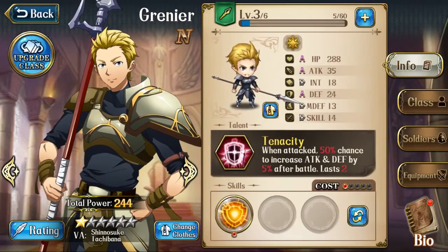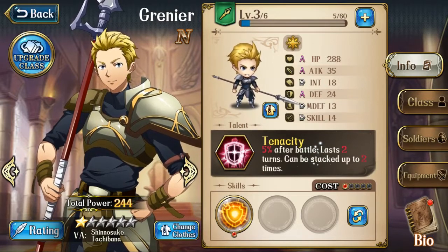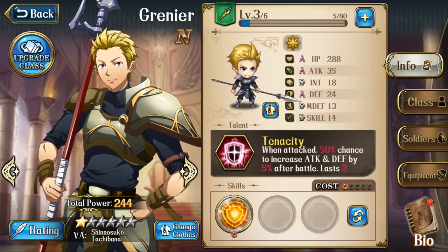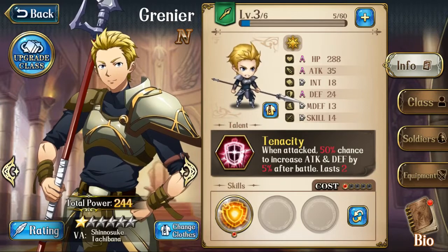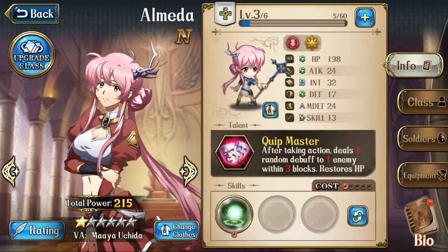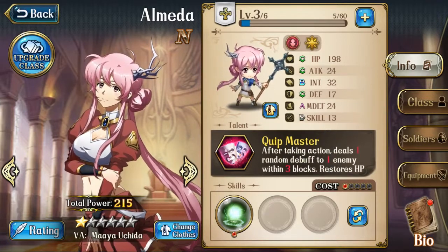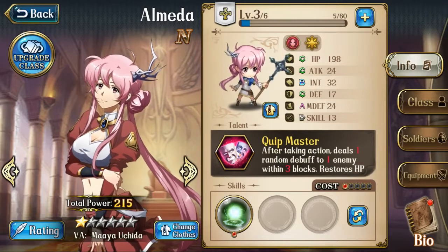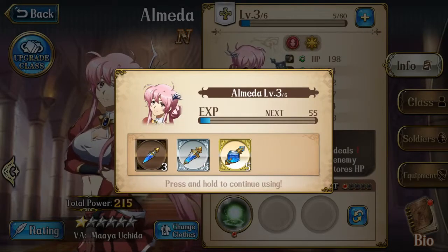Next we have Grenier — he is very attack and defense oriented. His skill isn't the greatest, but he has a guard skill. Simple, normal stuff. And then we have Almeida: she is a healer partially, but she also does lots of debuffing and restores units across the field, which is actually fantastic. She's not bad at all.